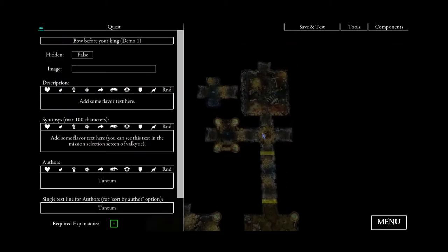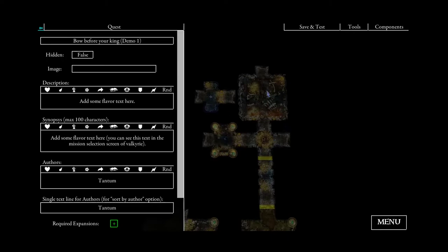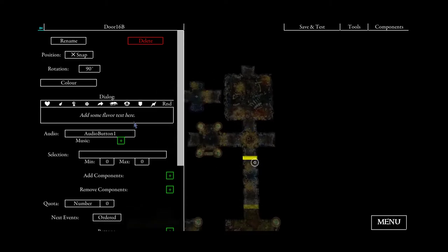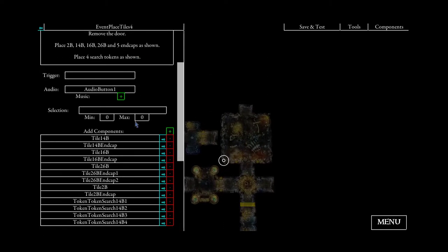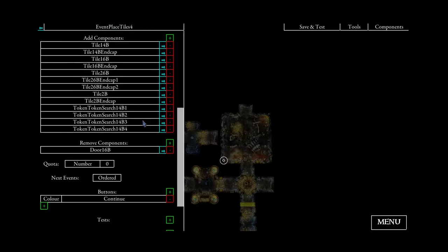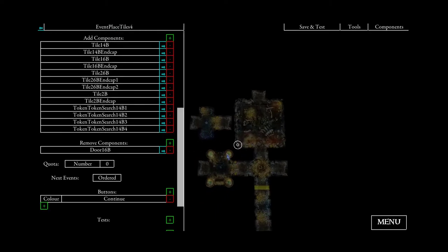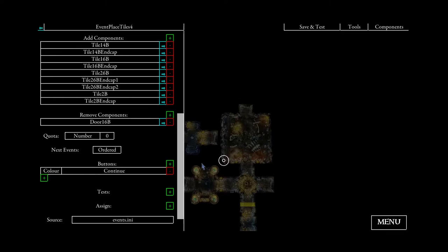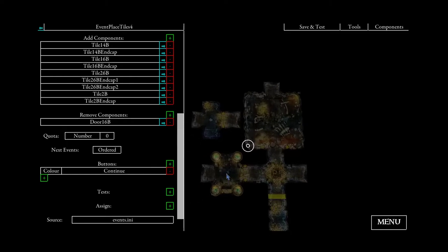Now we only have to deal with our last tiles in this area. This time the logic for the search tokens will be a little bit different. I will remove the search tokens here because we don't need all tokens all the time: for two players only two tokens will be shown, for three players three tokens, and for four players four tokens.